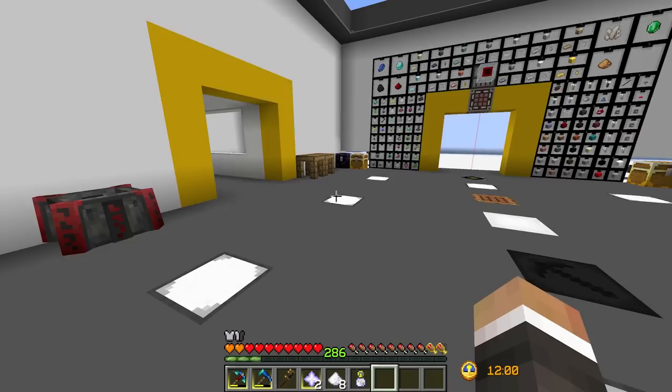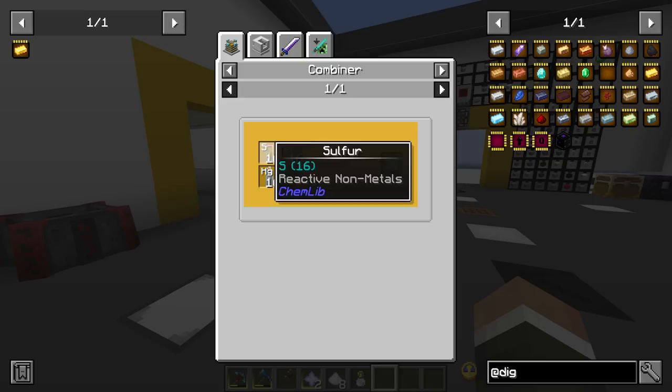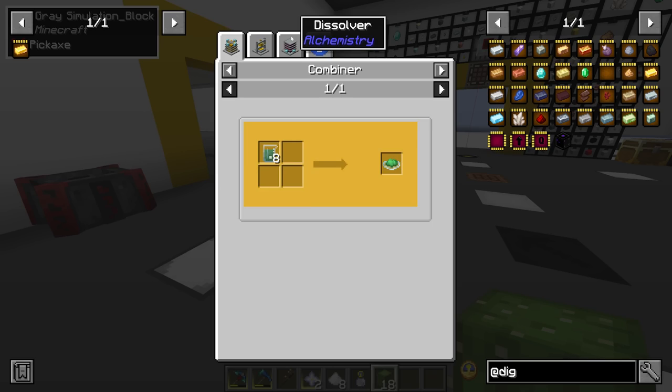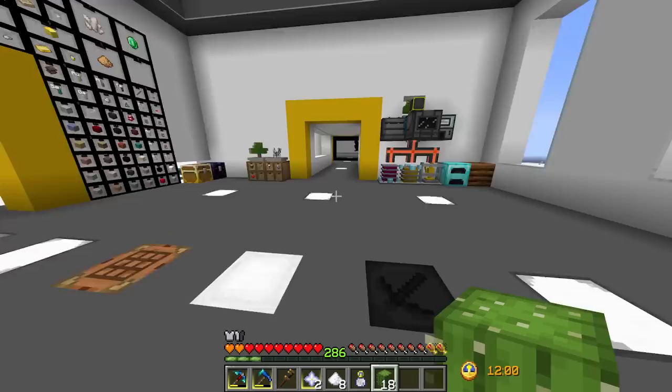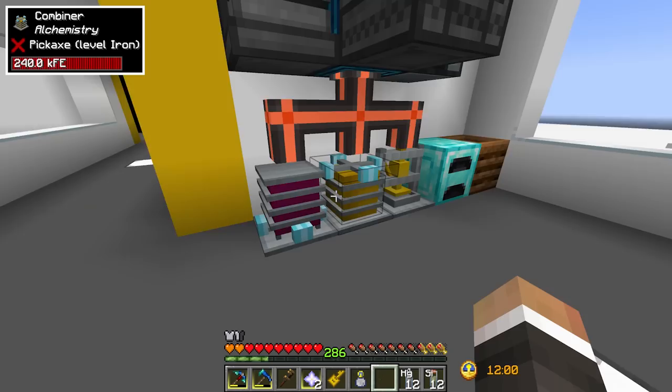To make eight quantity upgrades we need 32 end crystals, 32 phantom membrane, and eight upgrade modules. End crystals require glass, eyes of ender, and ghast tears - carbon and sulfur we have, and mercury we can get from enderpearls or the warped wart block. For phantom membrane we need mercury, sulfur, and chlorine, which we get via cactus: smelt cactus into cactus green, break down into nickel chloride, then dissolve to get chlorine.